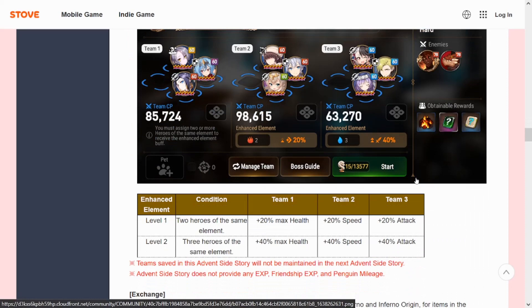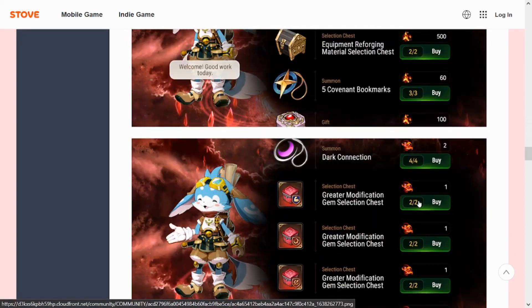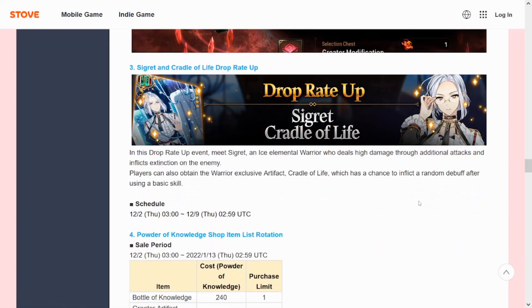We just had two side stories back to back plus the buff event, so my energy reserves are struggling big time. I don't have any leaves, but I do have 13,577 energy right now, which is insane. Along with that, I think we're getting just the Cidd rate-up. Definitely, if you don't have Cidd by now — if you didn't pick her up from your selective summons, those 30 summons at the very beginning — you have a chance to pick her up now.